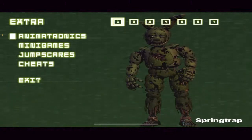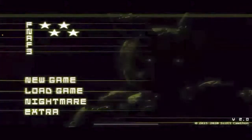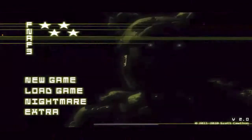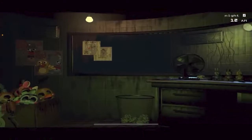Hey, what's up guys? Welcome back to another video. Today I'll show you guys how to beat Nightmare Aggressive on Five Nights at Freddy's 3. To access Nightmare Aggressive, you need to go to the Extras menu, click on Cheats, and make sure Aggressive has a checkmark next to it.